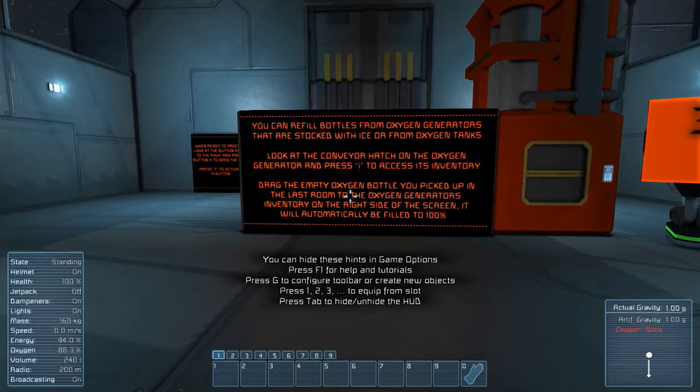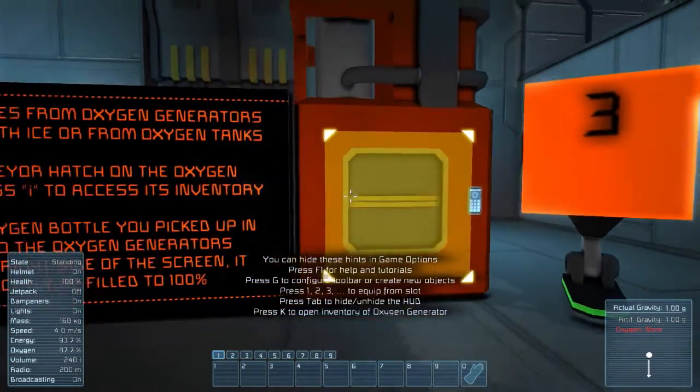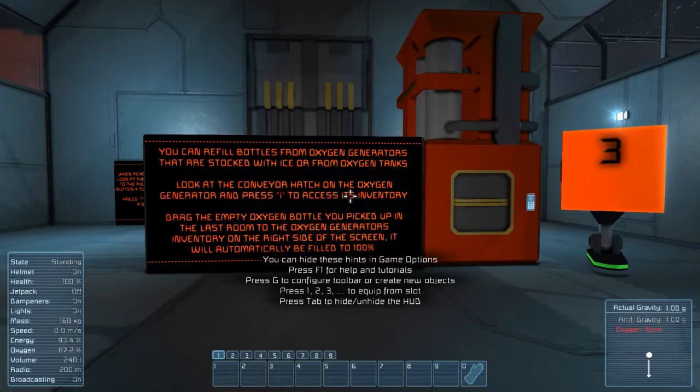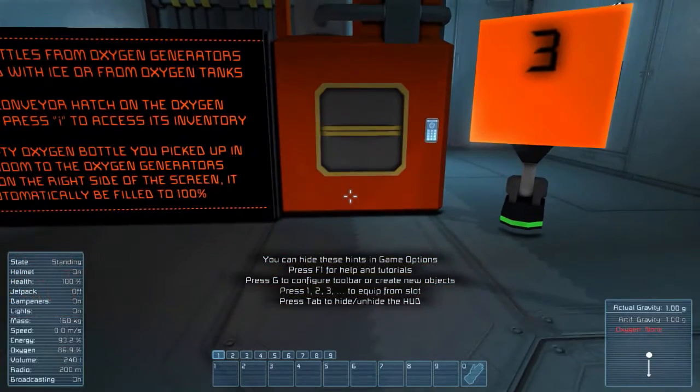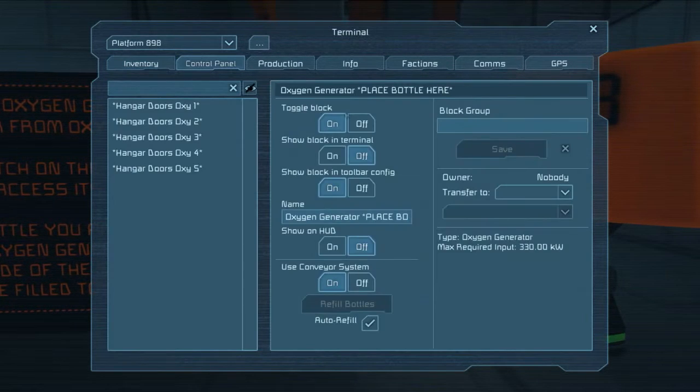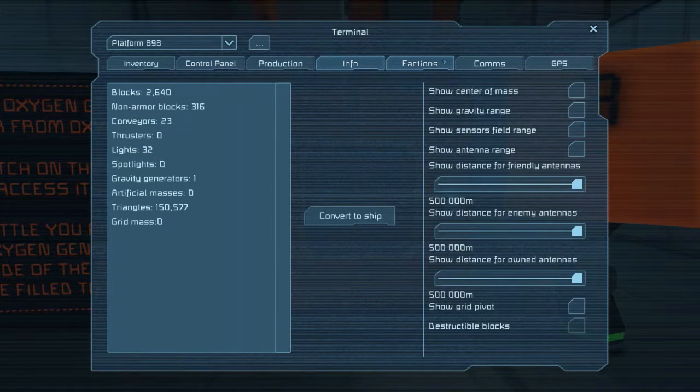You can refill bottles from oxygen generators that are stocked with ice, or from oxygen tanks. Look at the conveyor hatch on the oxygen generator — that's this thing here, this would be the conveyor hatch — and press I to access the inventory. Drag the empty bottle you picked up in the last room to the generator's inventory on the right side of the screen; it will automatically be filled. So as you can see it highlighted 'press K to open the inventory.' These are my inventory over here — I've got one empty bottle and a full bottle. Oxygen generator, place bottle here. Boom, filled — it just took a little bit of ice. Then I can grab it back. This is the terminal for this oxygen generator; it's got various tabs, control panel, things to turn on and off — you can actually turn off the whole block to stop it from using power.